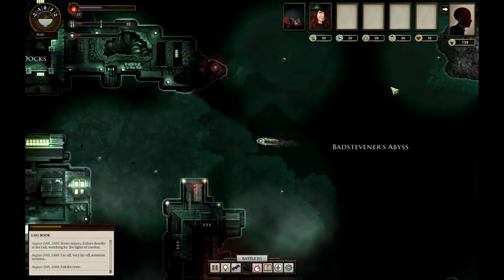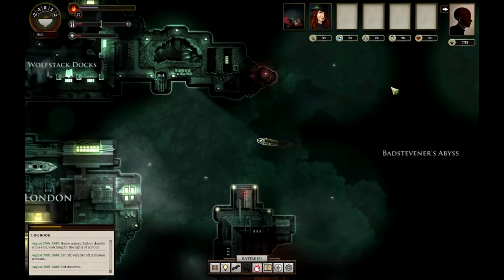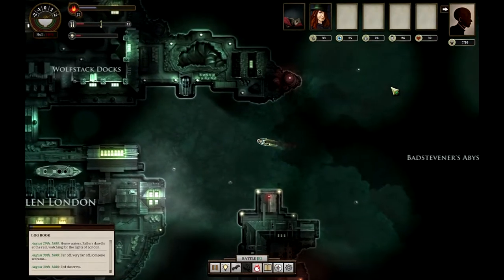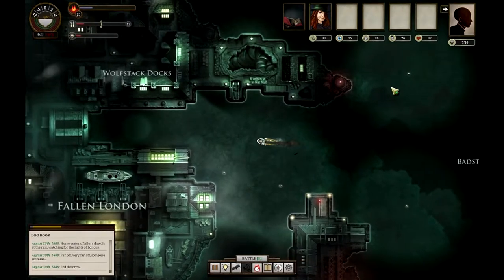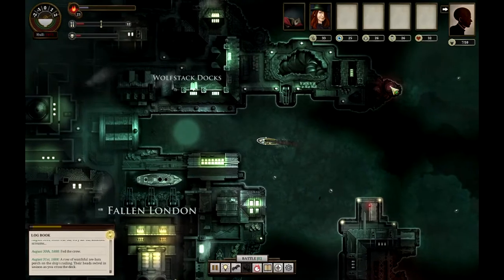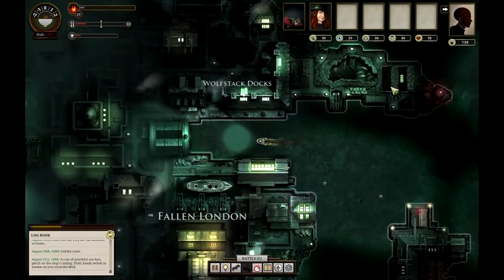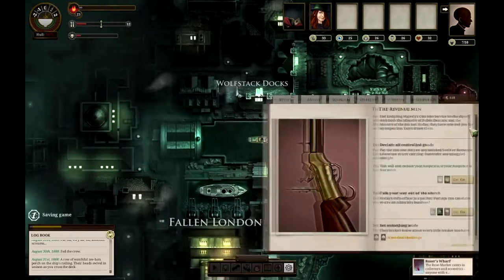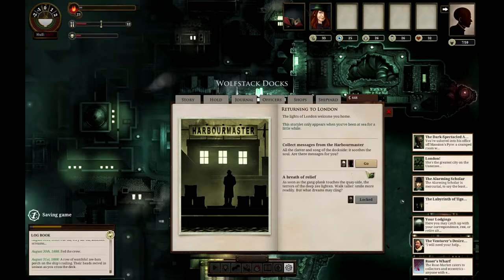Before we go to the right we're gonna dock back in London, and I really hope we don't have another inspection. Oh my god, if we have another inspection — that's okay, I've got really good Veils so I'm not too worried. Veils is coming in very handy. Like I don't use it that much but when I need it I have it — it's very useful. Veils is so good.